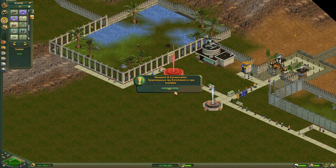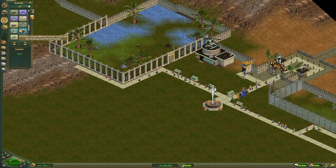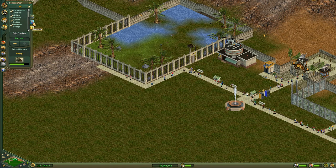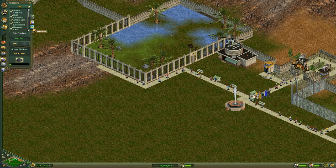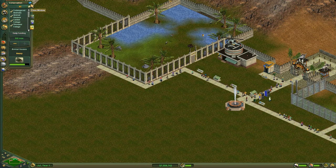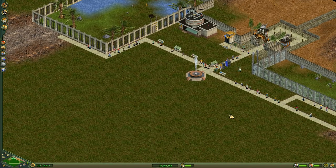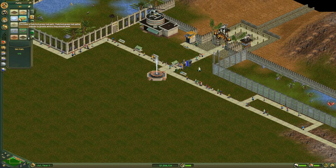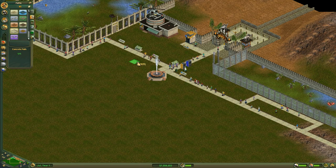We have some research and stuff coming along. I had maxed all that out to get our research and our funding and conservation done quickly so that we have everything available. We're going to put some pathway around our fountain so that people can walk around it.